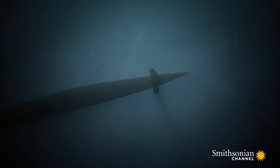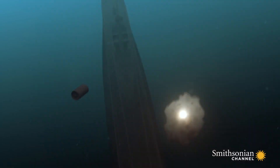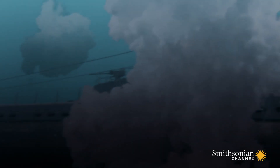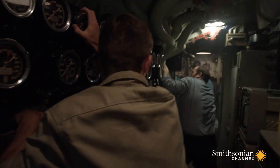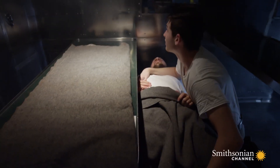The first of four depth charges explodes astern of Silversides. Typically, you drop a lot of depth charges in a pattern so that even if your guess of the submarine's depth is wrong, you'll probably get the sub or shake it up badly. The depth charges rattle the submarine, but none come close enough to inflict serious damage.